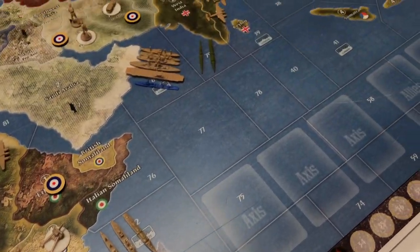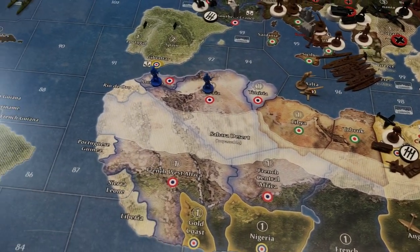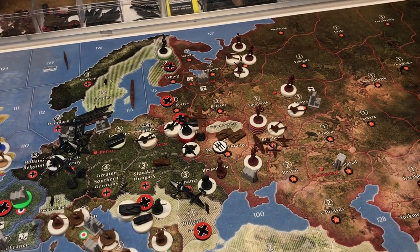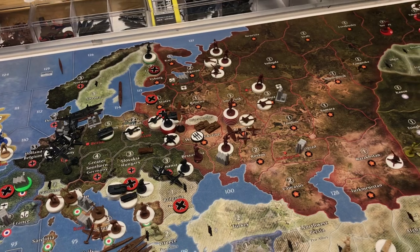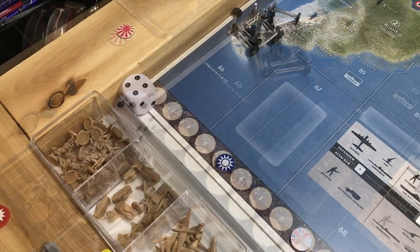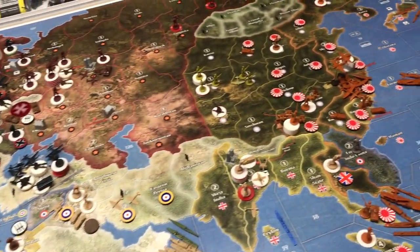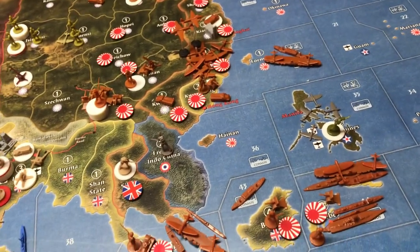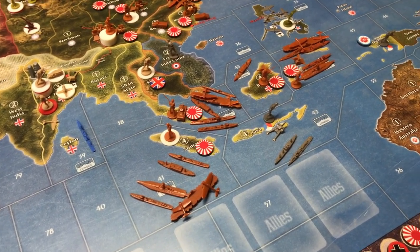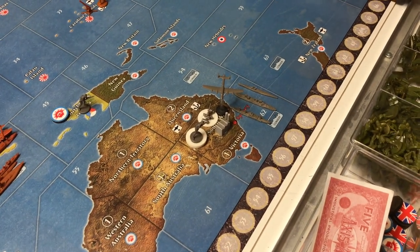Lots of ships in the Indian Ocean. However, we've got the Japanese on the move, the Italians got a foothold in North Africa, and we'll see what the Americans can do — they're still neutral. But the Russians are in the war and collected a 5 IPC national objective for national prestige. Beginning round three, Germany's turn. Hey everybody, I'm back — round four. Lots happened. Japan is on the move and some significant gains for the Axis in this last round. They took all the islands and collected a bonus.